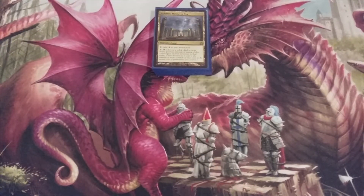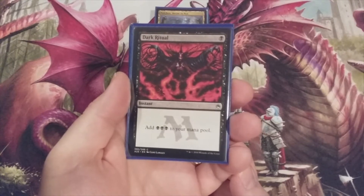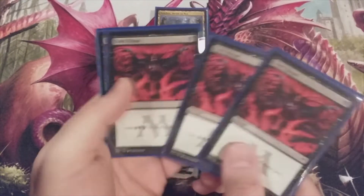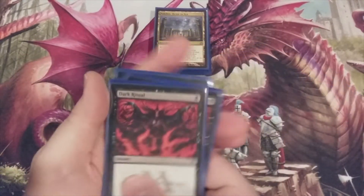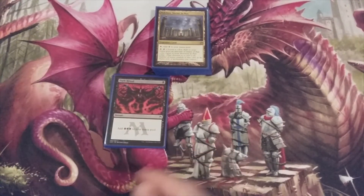With our land base — 21 lands total — we do have some ramp to include as well. We are in mono black and we're playing kitchen tables, so we're definitely going to include one playset of Dark Ritual: an instant, tap one black, add three black. How can you do any better than that? One for three every single day of the week, and twice on Friday Night Magic.